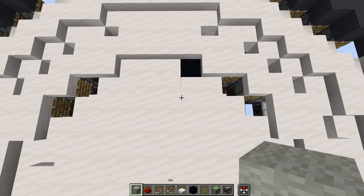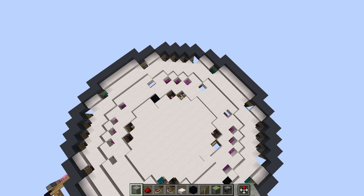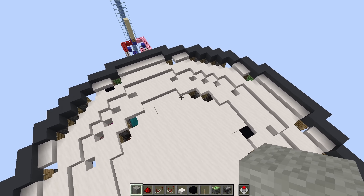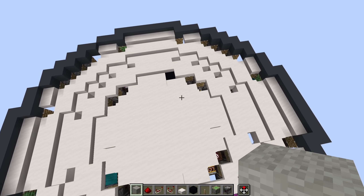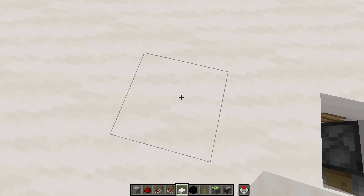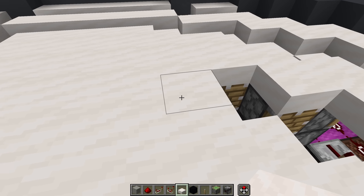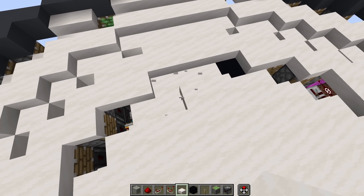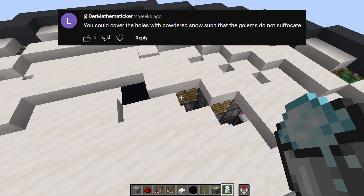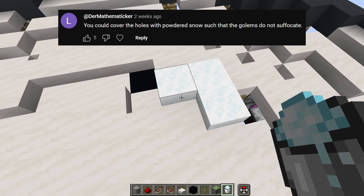The first thing I want to do is address a comment from the last video. The reason I put these gaps here is that as the snow golem is moving along the track, even when their head is clipped inside a bunch of slabs, the next block will push them out of the composter. However, I completely forgot about the existence of a block that has no collision with entities at all: powdered snow.